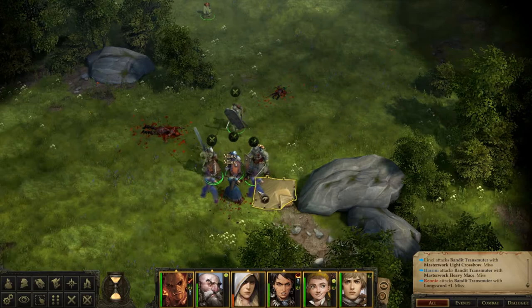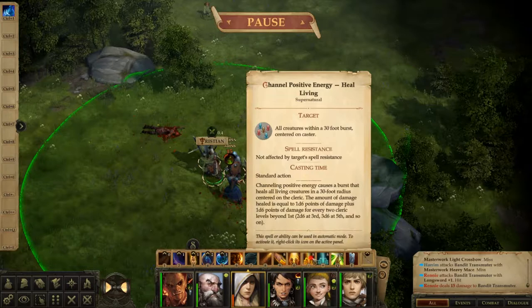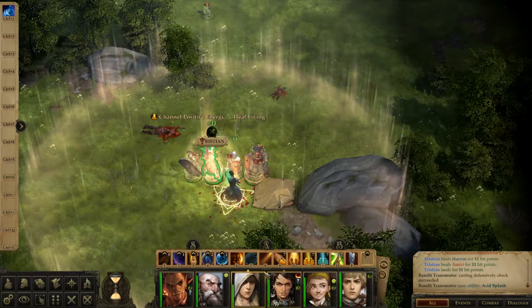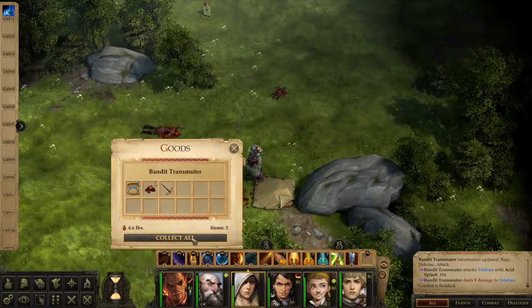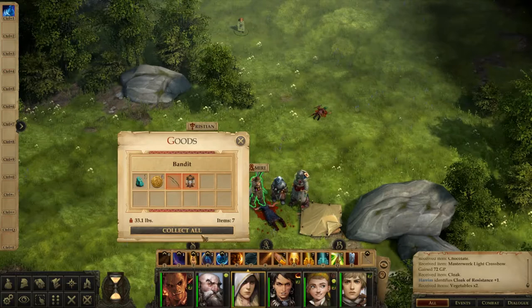Tristian - let's see. Bolt of Energy, go. There we go, those two done. Resist Electricity, nice. Let's grab that - maybe a nice cloak there. That's Scale Mail, interesting. Let's grab your stuff.